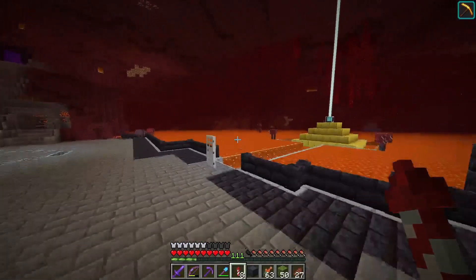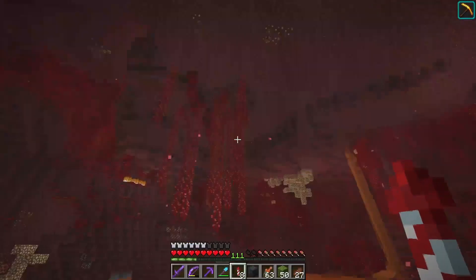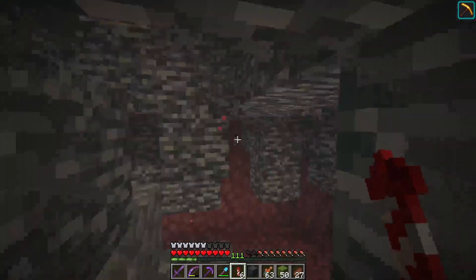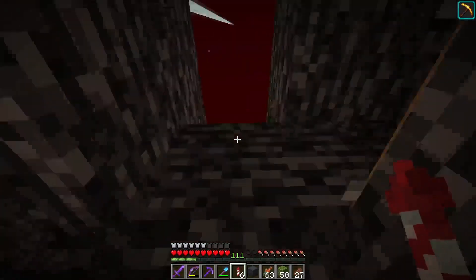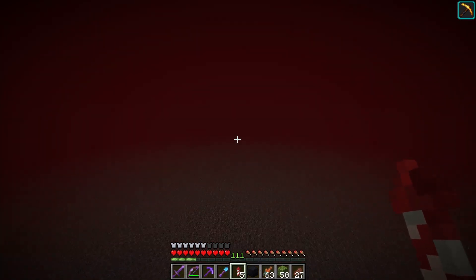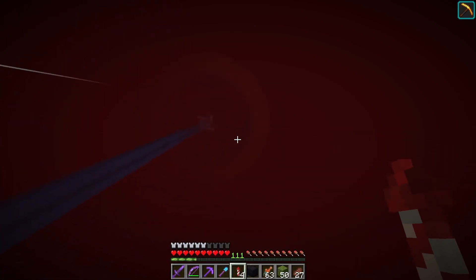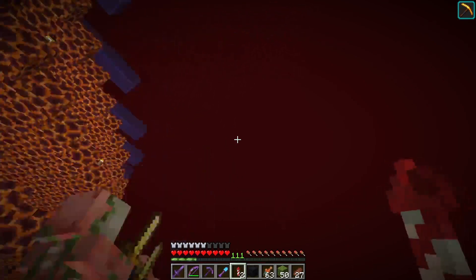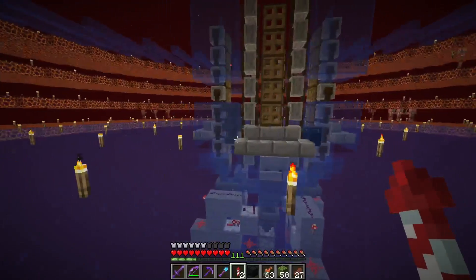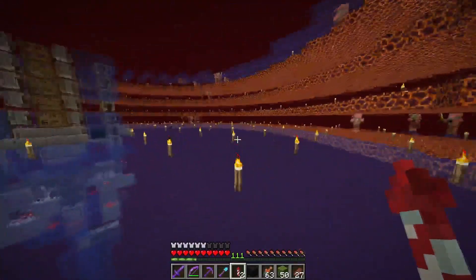The roof — that's right. That door is very important. If you've never seen the nether roof before, it is very vast — a whole bunch of nothing, unless of course you choose to build. And I did. This is El Mango's Gold Farm. It is a lot of blocks — so many magma blocks, it's quite crazy.